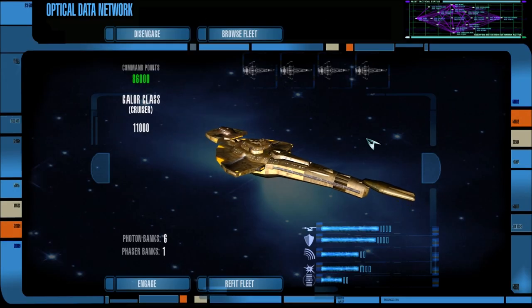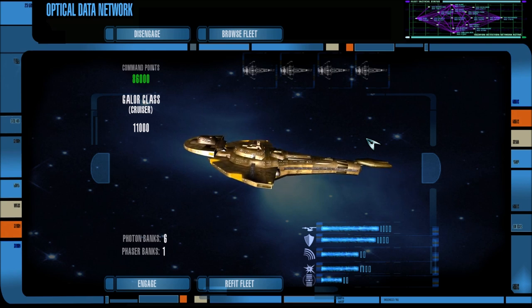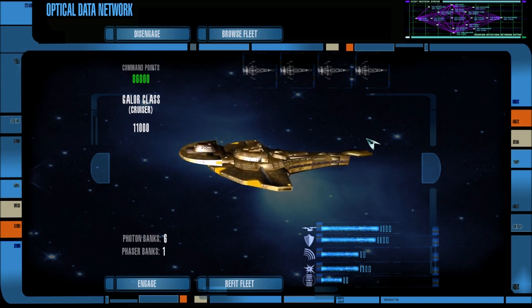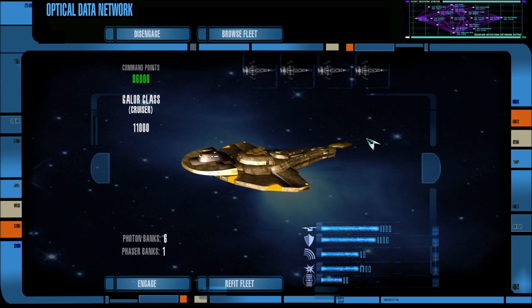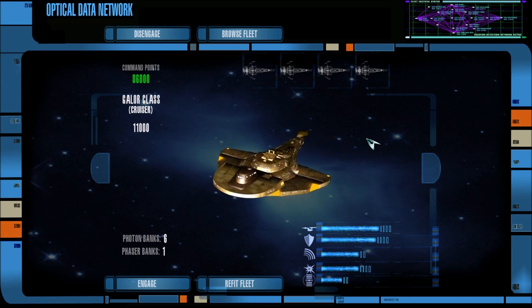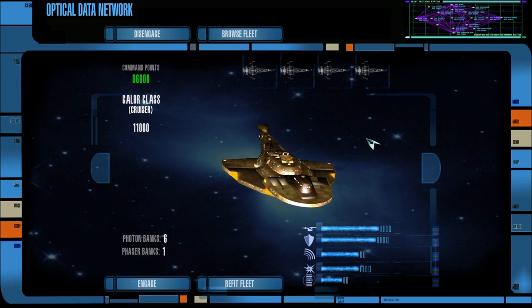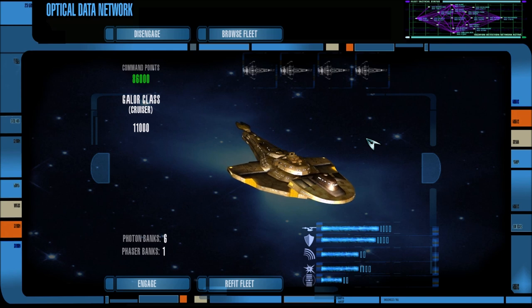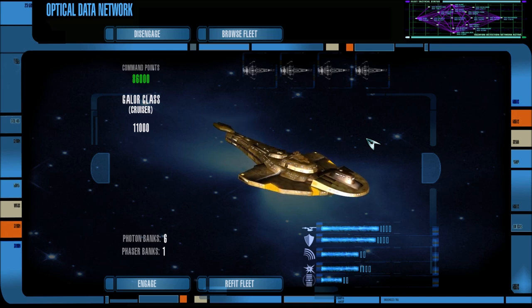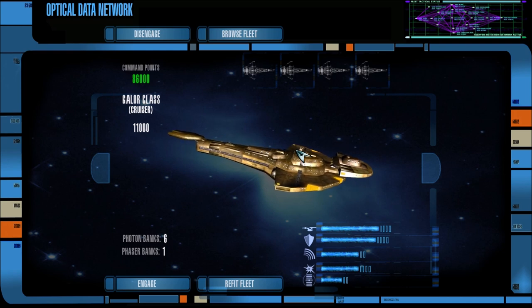Hey guys, I am Foxtrot Delta, and welcome back to some more Star Trek Legacy using both the Ultimate Universe Mod 2.2 and the 11 Mod, and welcome back to another episode in this series that is the assimilation of the Alpha Quadrant, where we are trying to prevent exactly that from happening. We have all the major Alpha Quadrant powers against the Borg, and really, there is no clear definitive answer on who is winning.